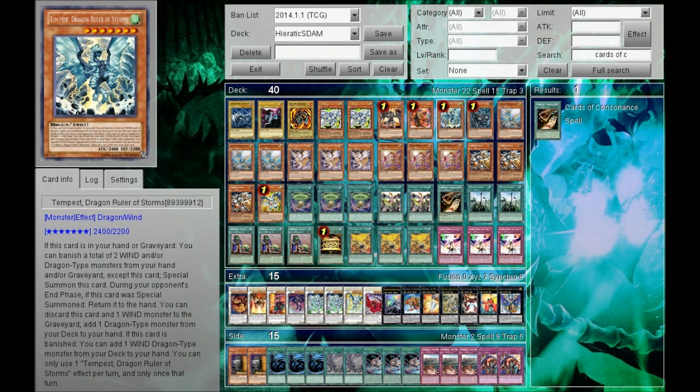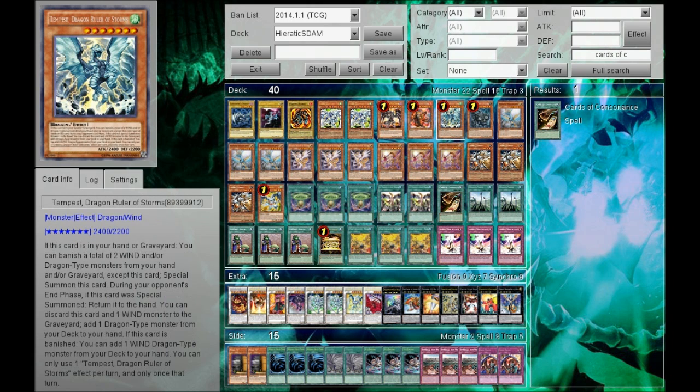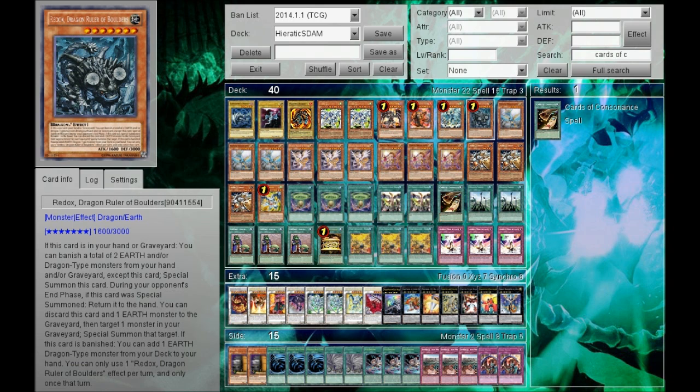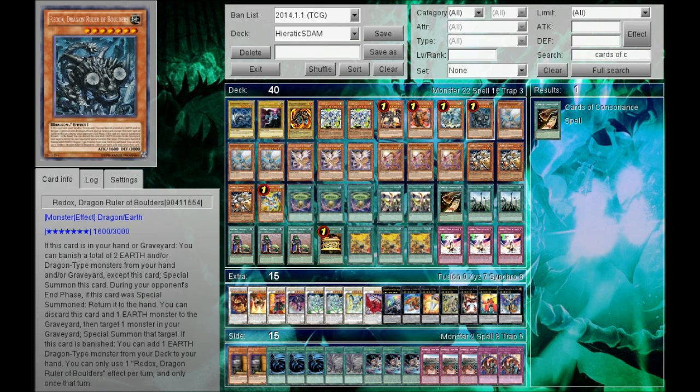I also go with one Tempest. Tempest allows you to search for the Debris Dragon, which is not bad — plus it's just another Dragon Ruler. Having three Dragon Rulers gives you the better ability to go into Rank 7 XYZ. I don't run Tidal because it really has no synergy with the deck other than really high attack. Red Ox is really good because you run the Earth monster Salt Beast — you discard it into the Graveyard, then banish a Salt Beast to summon out the Red Ox. It's really versatile in this deck.